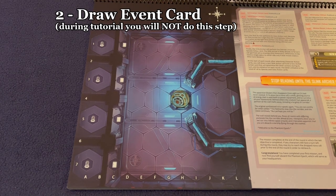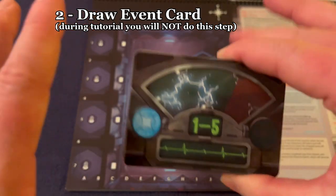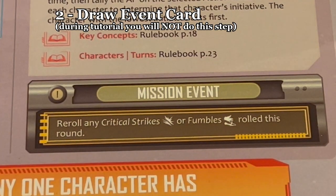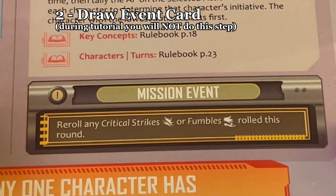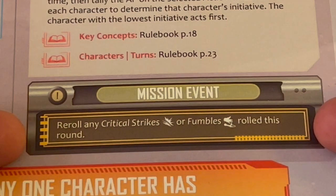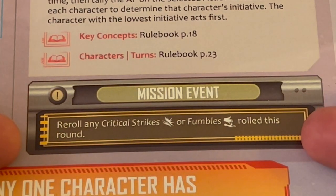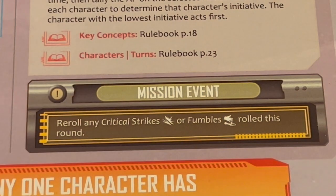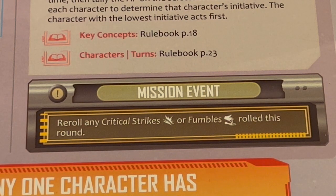The second thing you do each round is draw an event card. However, for this tutorial mission we won't draw that card because the mission event is always active. We just need to make sure that this mission event is in effect throughout every round of the tutorial mission.